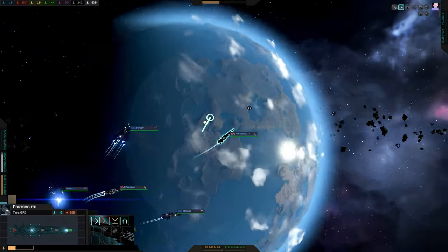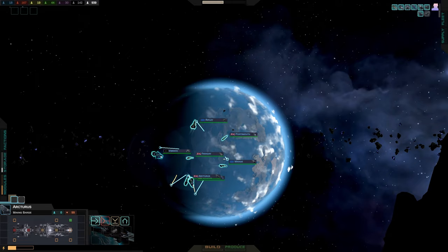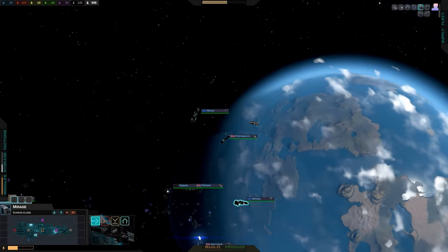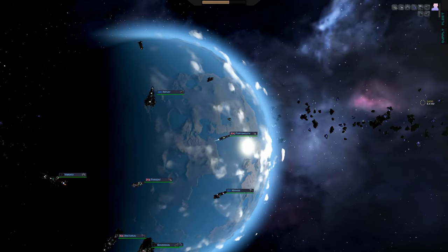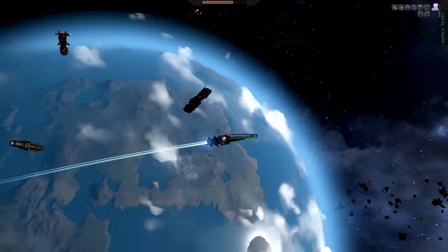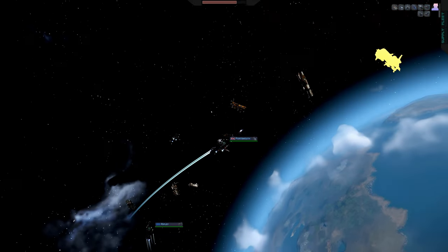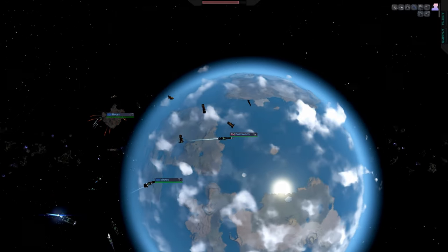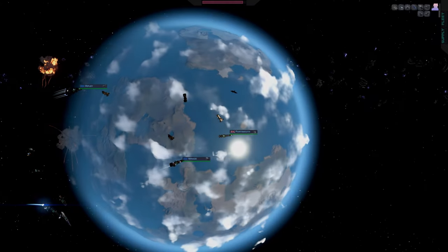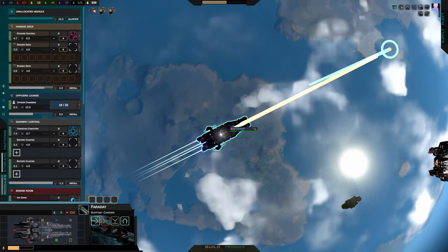I've placed some wreckage or debris in orbit to demonstrate the scanner range. It will allow you to ping objects — not just wreckage, but other fleets and units — and you get that little yellow or white flash as something enters the scanner range. If you move your ships away from these pieces of wreckage they will actually disappear if they're not being continuously pinged. That's what I call pinging — objects disappear if you don't maintain it.